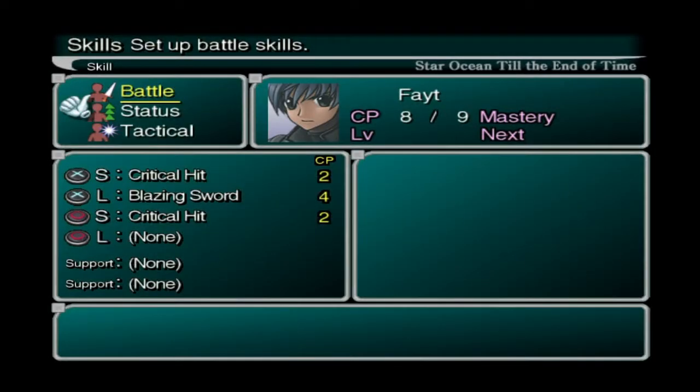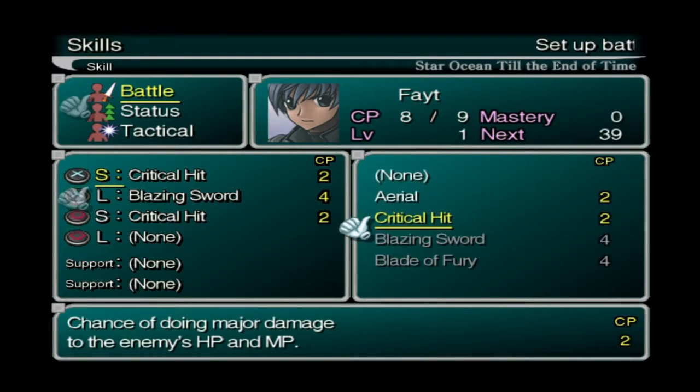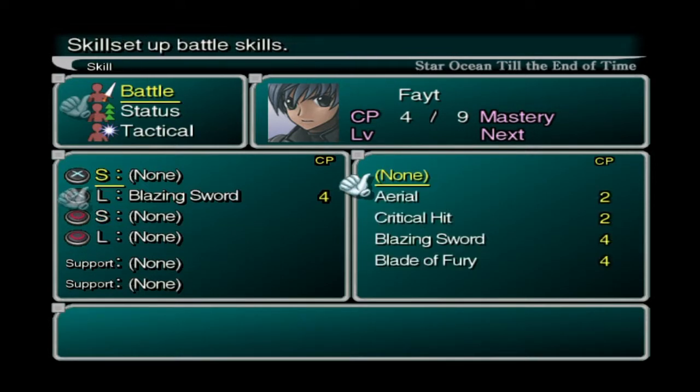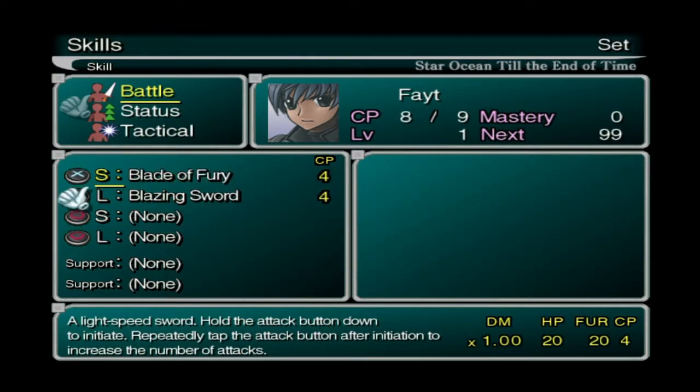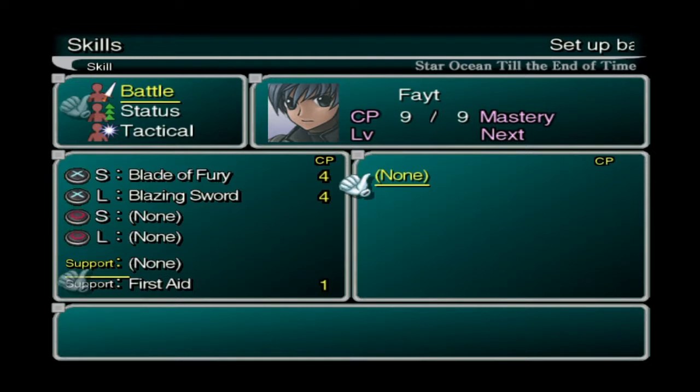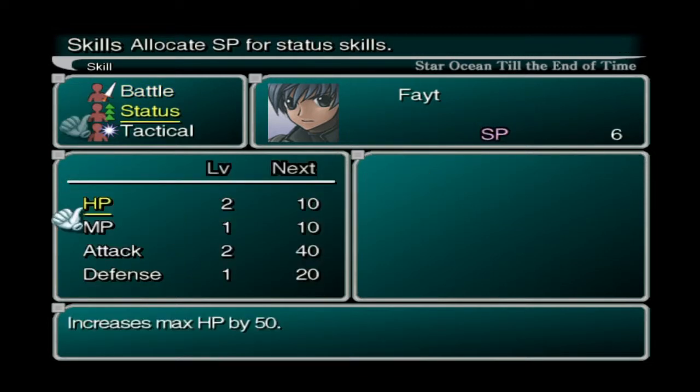Now the way I set him up was using critical hit. On this fight I decided to go with Blade of Fury and Blazing Sword — Blazing Sword on long and Blade of Fury on short — and both of them on the weak attacks so you get more of them off.